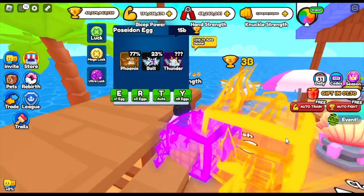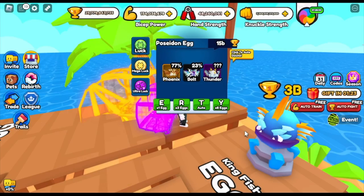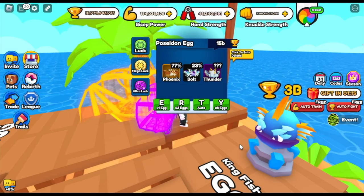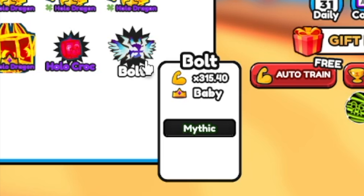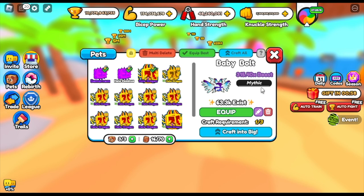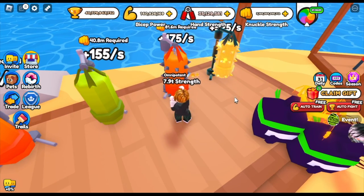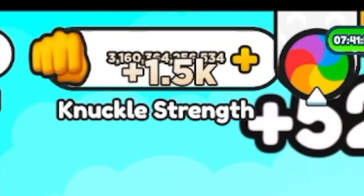Now let me show you how strong this one is. We're gonna try to get eggs from Poseidon eggs — it costs 15 billion just to get one. We got a Phoenix Legendary and a Bolt. The Bolt is one of the strongest pets in this map, and it only increases your power by 315 times 315 — that's really low. The Phoenix is 290. These are really weak. 63,000 exist. Now comparing to our pets — without a pet, grinding knuckles, we only get 1.5K. Really low.